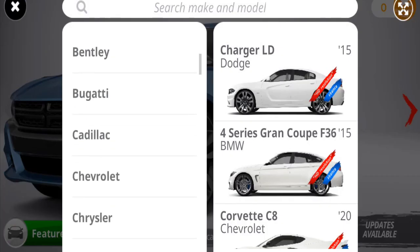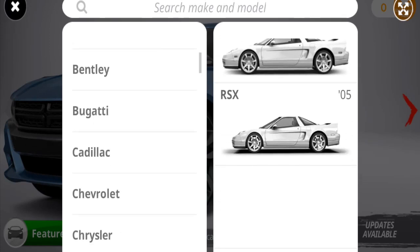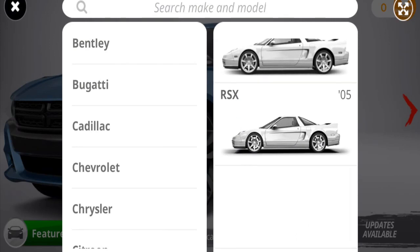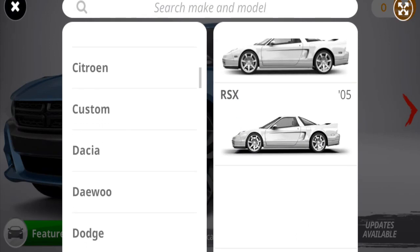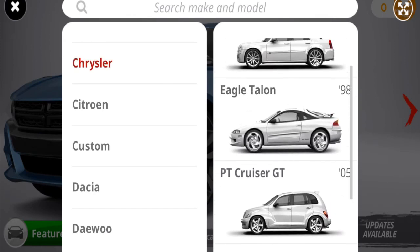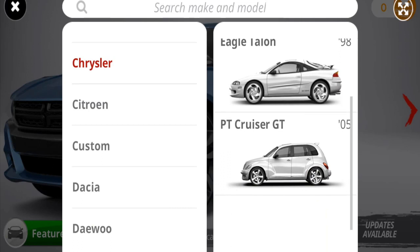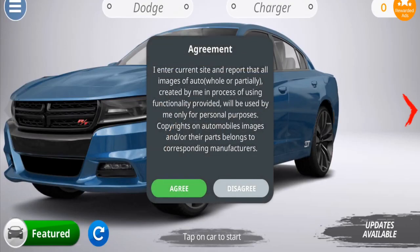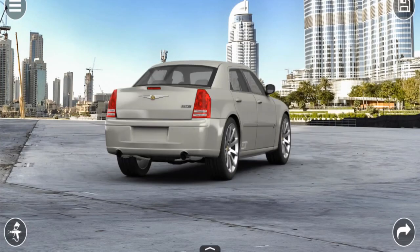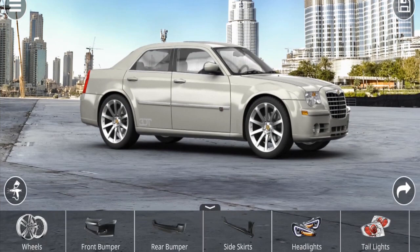I'm just going to pick one off the top. I wouldn't mind doing some sort of an Acura, maybe a TL. Look at that '05 RSX — that looks an awful lot like an NSX to me, little glitch in the game there. I want to do something a little bit different, trying to see some more domestic builds. That 300C is looking pretty dope. I'd like to do the 300 or the PT Cruiser — want to see if we can make a PT Cruiser look cool. If you guys want to see a PT Cruiser, let me know in the comments. But today we're going to do the almighty Chrysler 300C with that 5.7 liter Hemi.